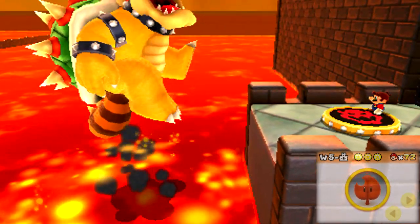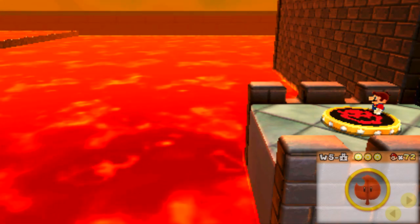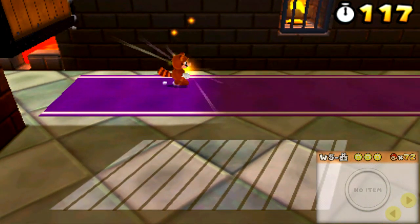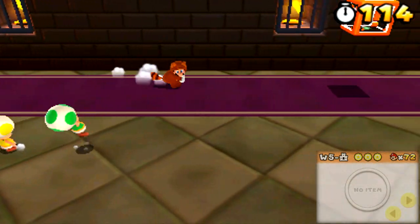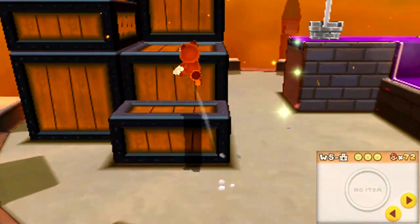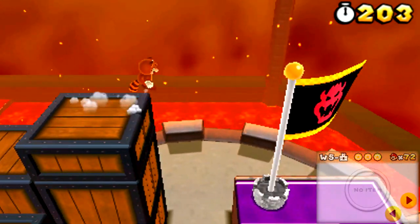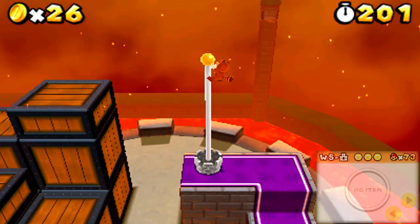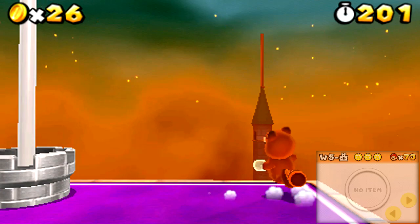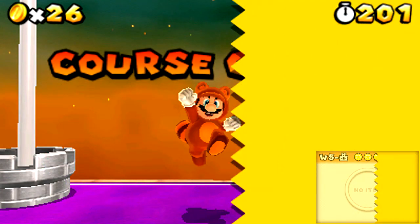That could have gone much better. I'm a tad bit disappointed with myself, but at the same time I don't care, because I got to keep my Tanooki Leaf for the end. Screw you, Toads — have fun getting out of the castle by yourselves. For now, I'm going to go ahead and get myself a golden flagpole. Was it worth it, in my opinion? Yeah, it was. It would have been better if we didn't lose either of our Tanookis, but at least we got through the level. Very poorly, I might add, but we did it nonetheless. And we got ourselves some fireworks, so I'm happy with that.